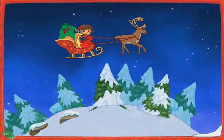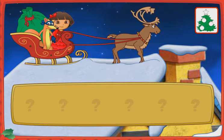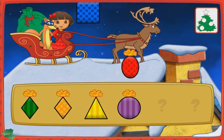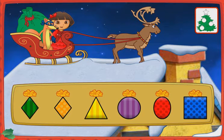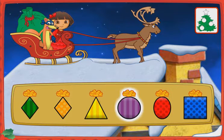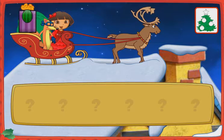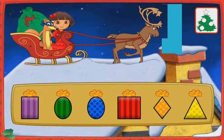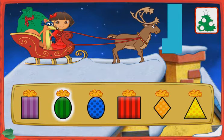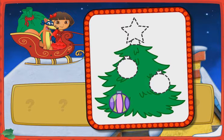Una casa! I see a house down below! Let's land and deliver a present! Let's help Swiper deliver a present. Listen to Swiper's clues and then click on a present. Which present do we need to deliver, Swiper? Look for a present shaped like a diamond! That's it! Okay Swiper, which present is next? Look for a present shaped like an oval! That's the one! Look Dora, an ornament! We need three more! Great Swiper, let's keep finding presents to deliver!